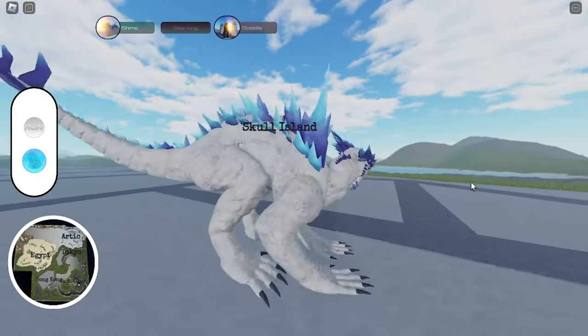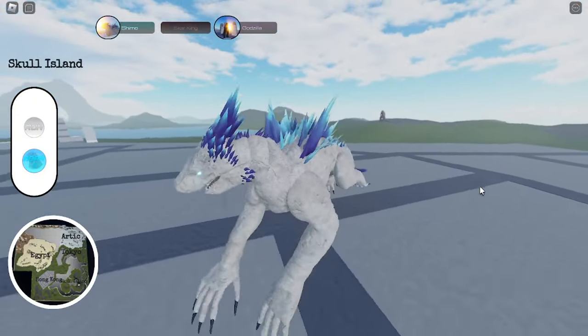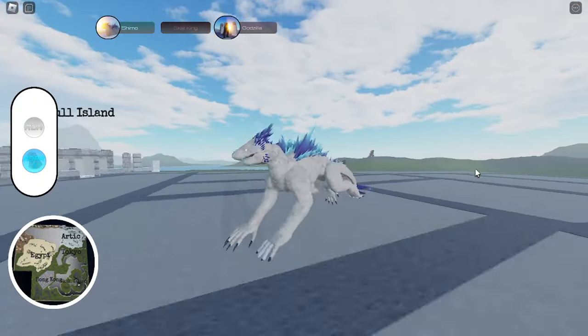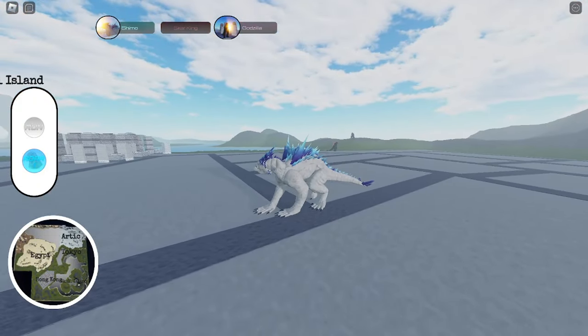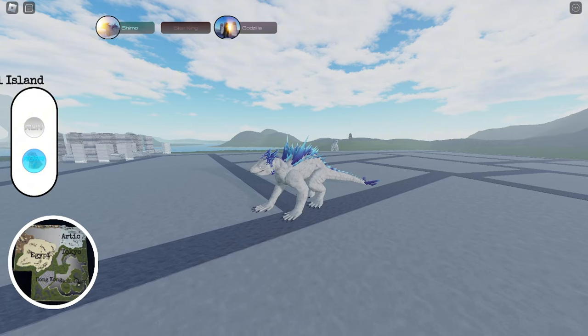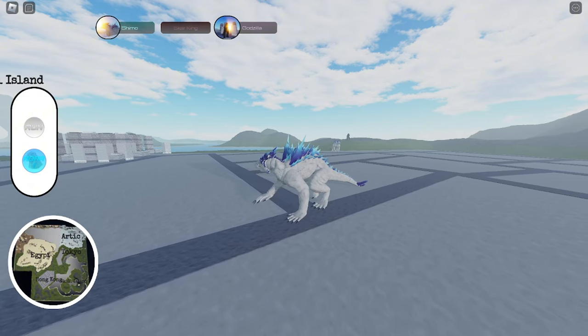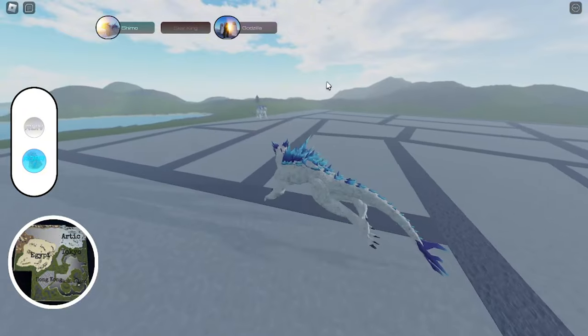I already showed you guys the animation that they are going to put on Shimo — and maybe that is the jumping animation. The jumping animation they made for Shimo is one of the smoothest animations I have seen. I hope they add more, like attacks and the roar for the Godzilla 2024.